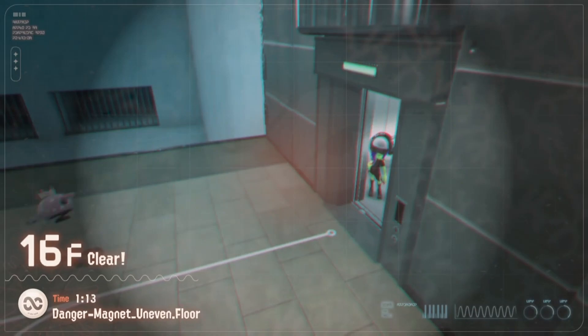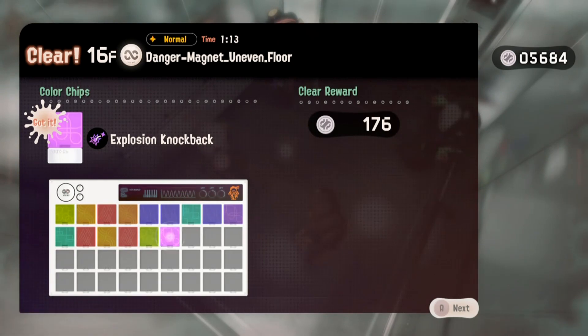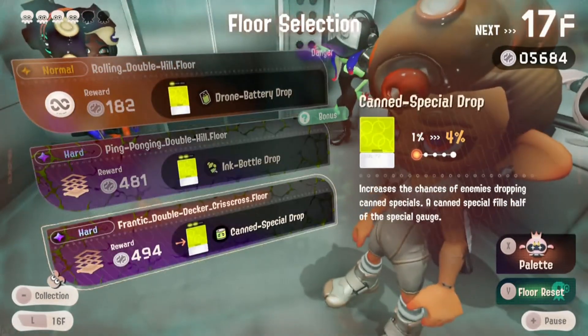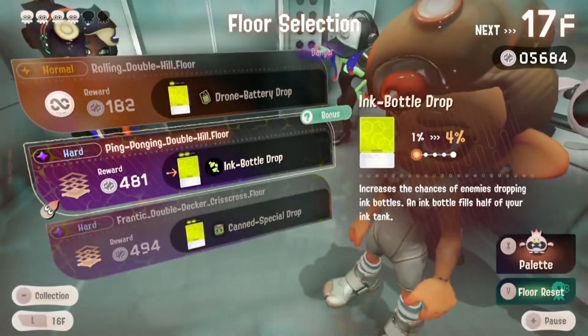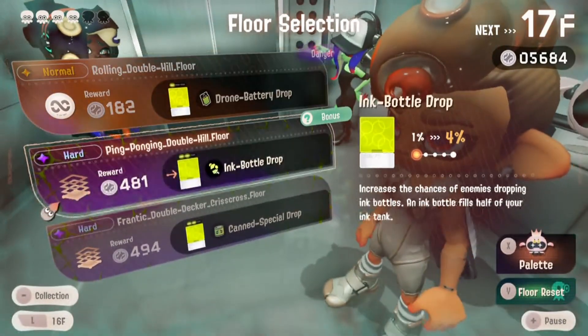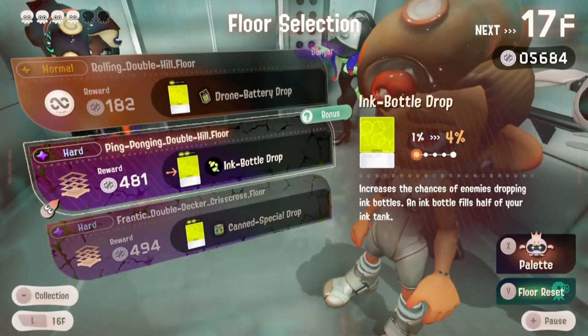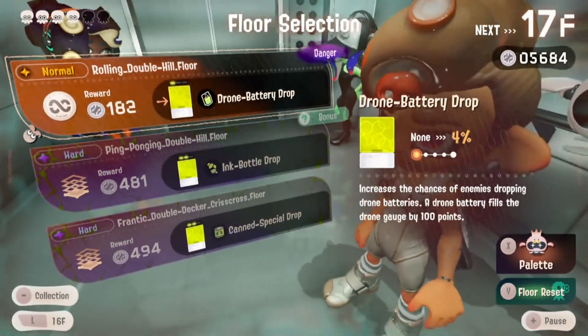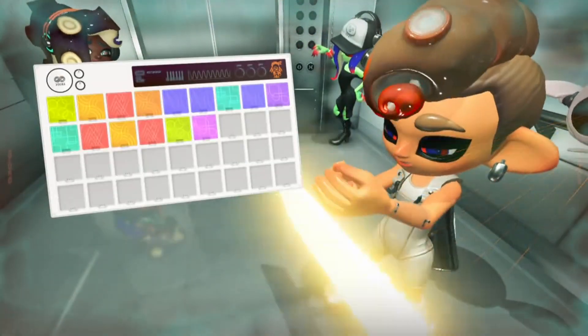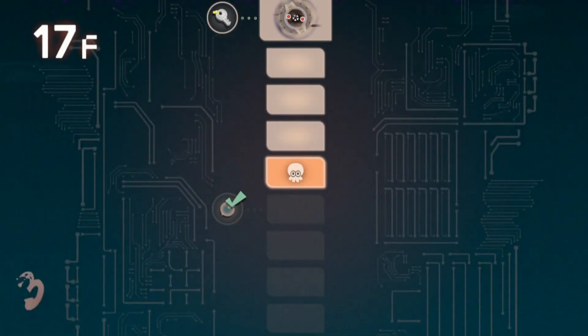The 16th floor got secured! We got a 176 reward. These are one of the good ones — what do we get here? I think we should get the one for eight bottle drop, so let's increase up by four percent. We get a bonus for each member.